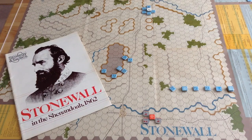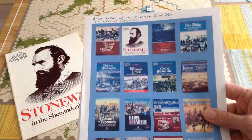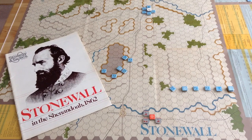It later spawned a whole series of smaller battles using that system, and some large ones too, like Shiloh and Antietam. But we're going to look at Stonewall, and rather than explain the rules and how the game works, I think I'm just going to do a playthrough and we'll see how it goes.